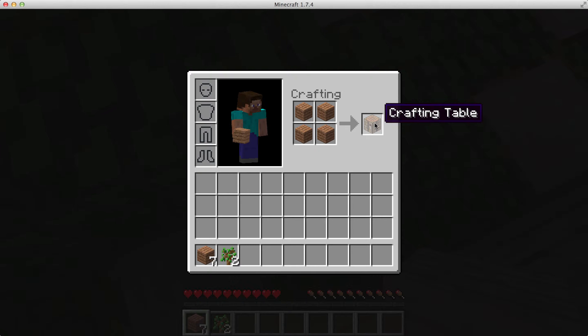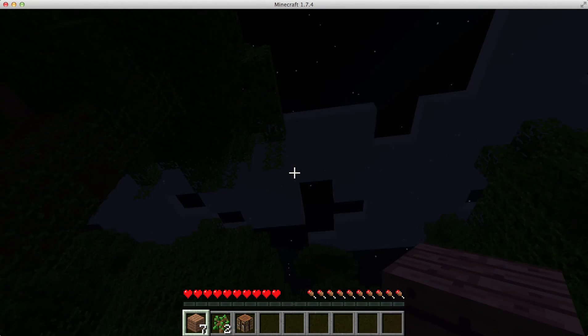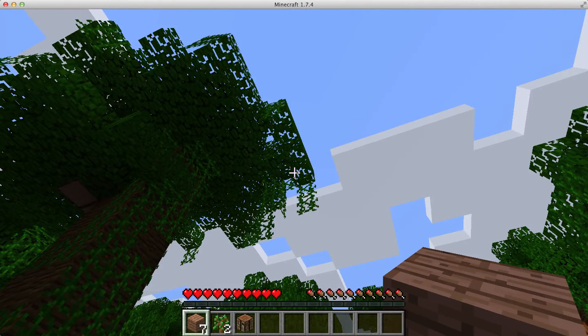Do I put this back? Yeah, you can put that back. So what do I do with the crafting table? You make stuff with it. Do I close? No, you click on the crafting table, then put it somewhere at the bottom. Then close your inventory. Oh, it's night again. I'll fix it.